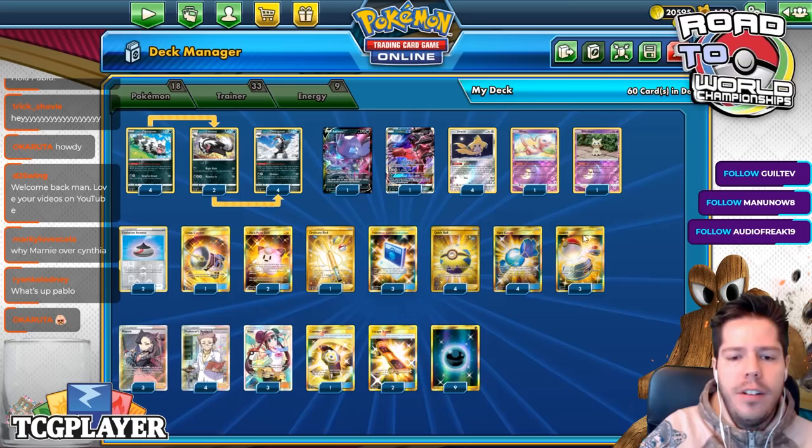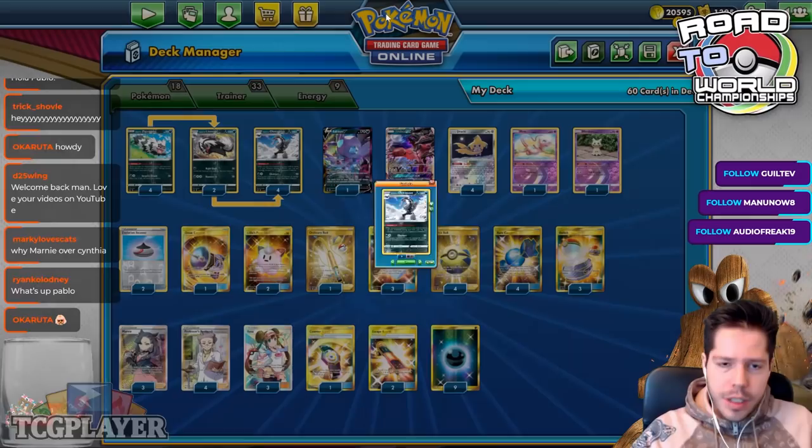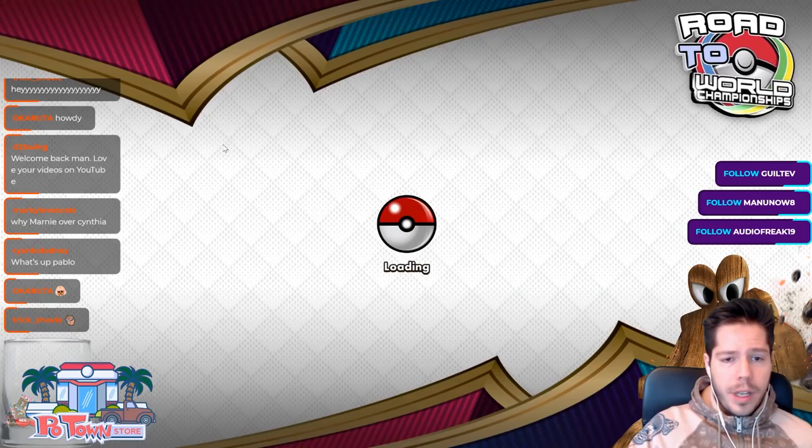Everything is pretty self-explanatory, I think, other than the Counter Gain. The Counter Gain allows us to attack for one energy, which is pretty big. Let's jump into the ladder and see if we can get some wins off of Obstagoon.